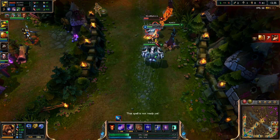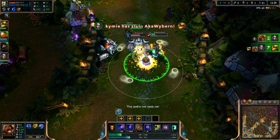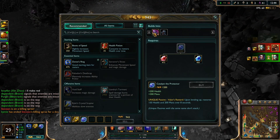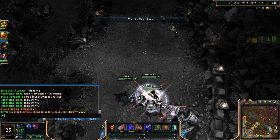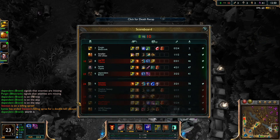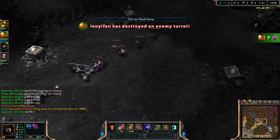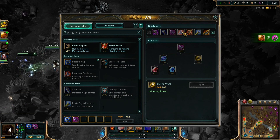Pop ultimate! Killing Vayne, maybe grabbing another kill here. Trying to do some more damage but I'll get killed anyway - it's okay. 2 for 4, 1 kill - pretty much worth it. Alright, 3 kills, 2 dead, and 2 assists.